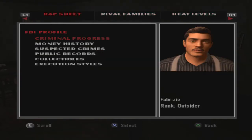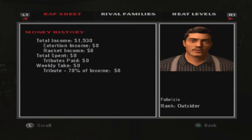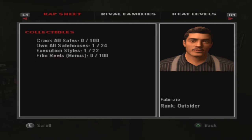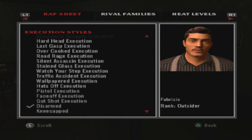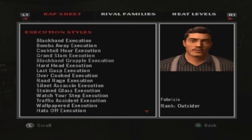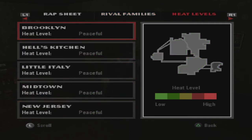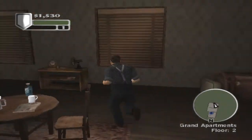Tom's report is pretty much your statistics — missions, money history, suspected crimes, two murder cases. There's a lot of collectibles in this game too: film reels which unlock clips, a hundred safes, 24 safe houses, and 22 different execution styles. They're pretty cool ways that you kill people — I know that sounds absolutely awful. This is our rival family overview — you can see the vendetta we have with everybody. Right now, everybody likes us a little bit — that's gonna change rapidly. And there's the heat levels. Let's get the fuck out of here.